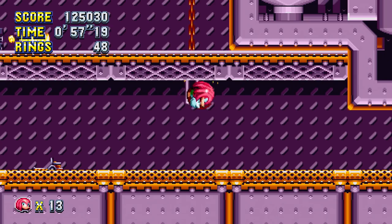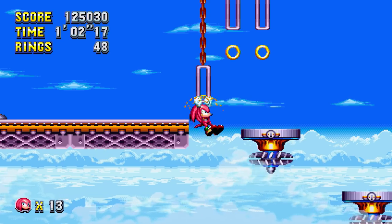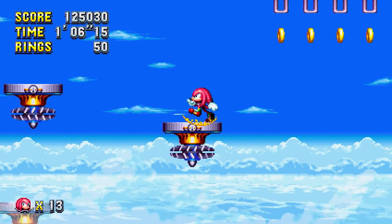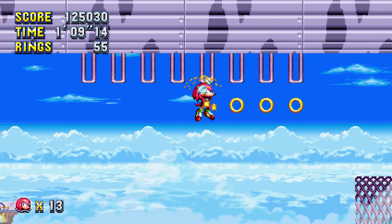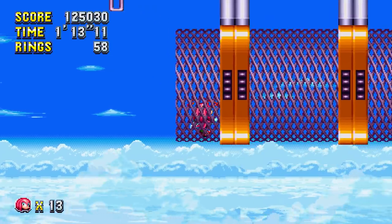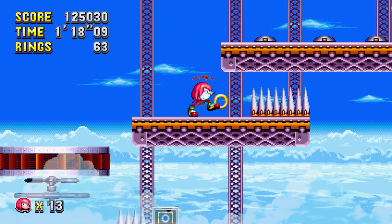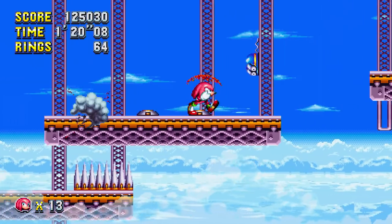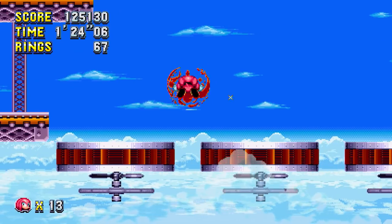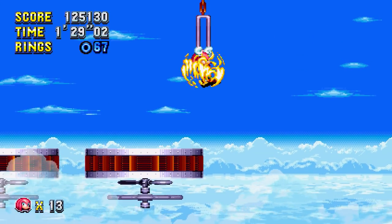Though I do like the other shield too, because it attracts rings. You know, there's something I've been wondering since I went through Chemical Plant Zone with Knuckles — there was one point where I broke an invincibility monitor, and I had the invincibility for a few seconds, but when I pressed the jump button in the air I still went Super Knuckles. Yeah, not Super Sonic but Super Knuckles. Kind of wondering if that would work the same way with the shield.